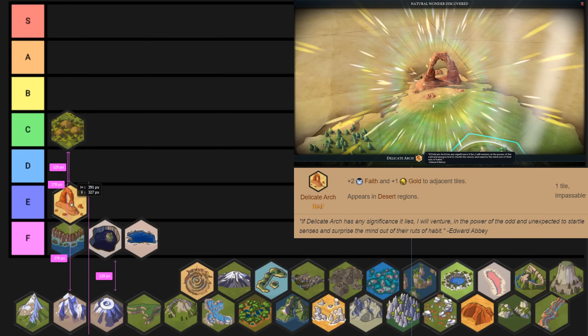Delicate Arch on the other hand does deserve a little bit more praise, because at the very least it does give you some yields on the adjacent tiles, and those tiles can potentially be improved. If they're hills you can turn them into mines. If you have certain city states you can improve them. If you grab Petra it becomes a really good natural wonder. But the problem is it's just a desert natural wonder, and desert natural wonders are always arguably weak. It does become really good if Niter or Oil spawns on it in the mid to late game, but generally a lot of other wonders are going to give you more value earlier.